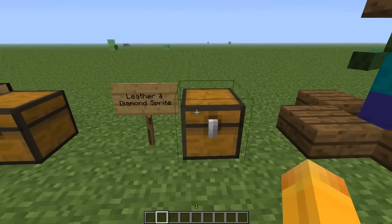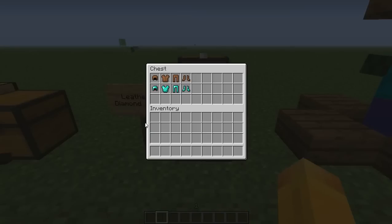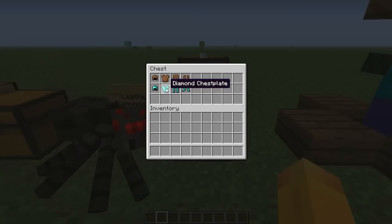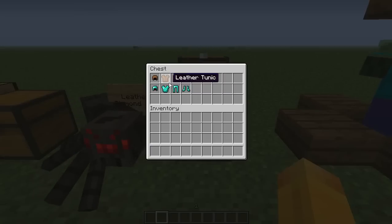The next thing is the leather and diamond armour has had a sprite change. It's quite hard to notice and I don't really notice anything with diamonds, but with the leather tunic you can see there's that bit down the middle, and it's a very slightly bit longer.